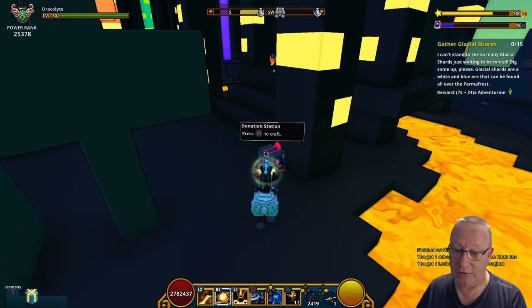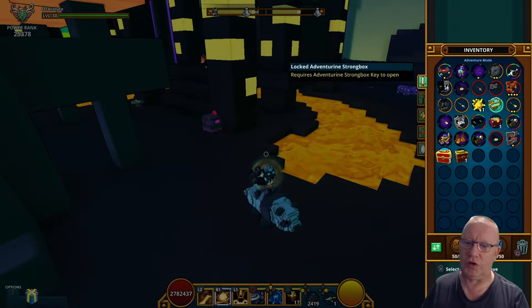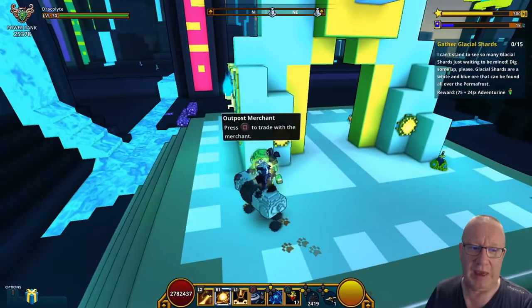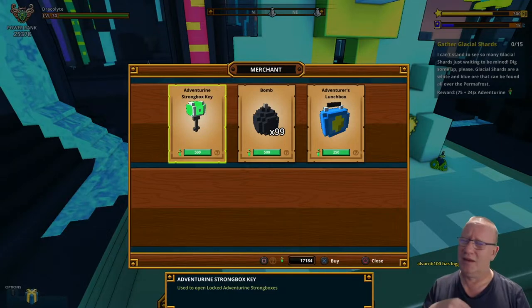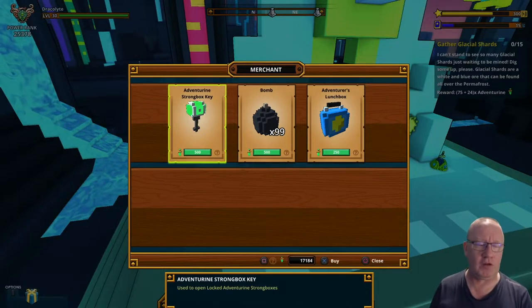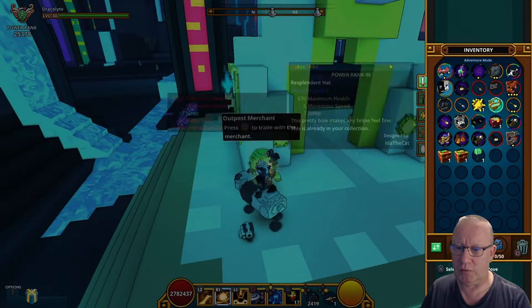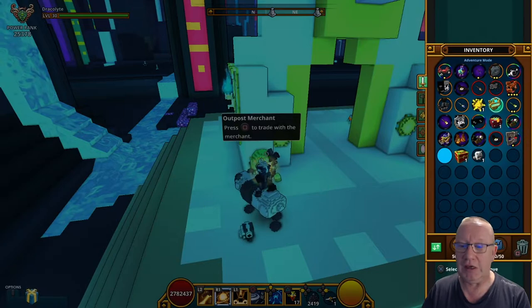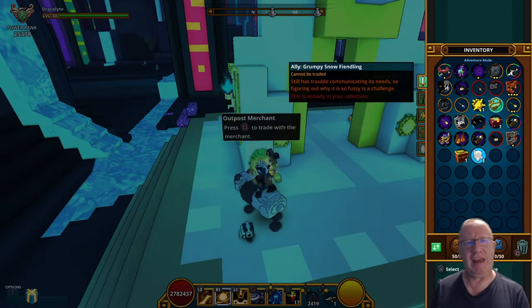Hopefully when you get it — I have got it — you will get a locked strong box, which looks like any other box that needs to be opened. What you've got to do is go to this merchant and buy a key, which costs 500 adventuring. You'll soon add up more adventuring than you actually use on these keys, because you don't get one per quest — it's just random if you do get one. So purchase one of those, go back to the locked strong box, and open it up using the key. You can get alloys, mounts, and costumes.